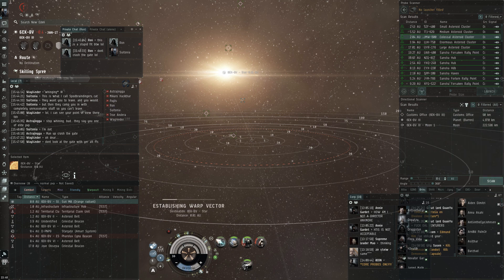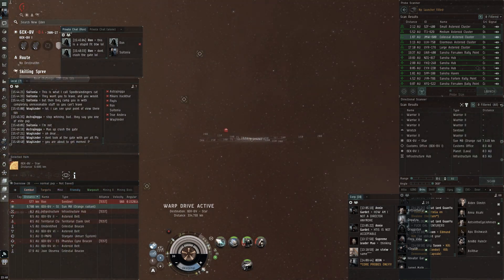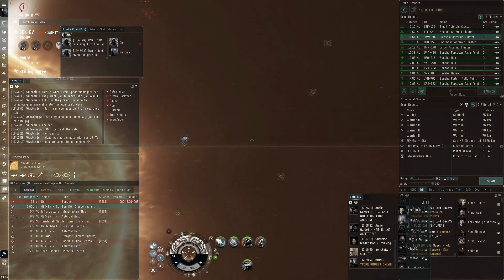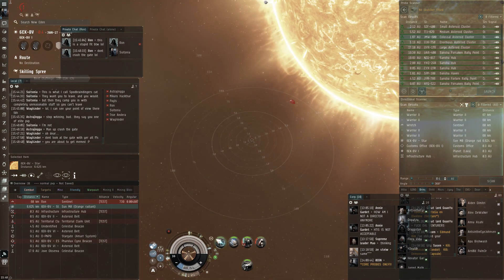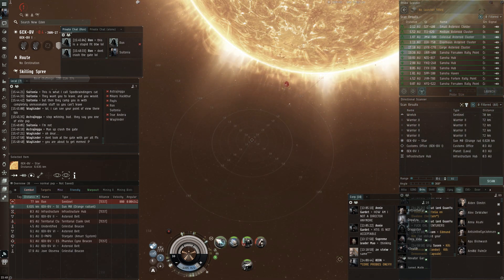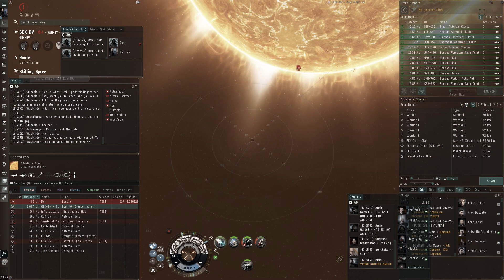I think as long as I land within 30 kilometers, as long as I can get one MWD cycle off right before he reaches me - my ship goes just under 4k a second with a heated MWD, so taking agility into account I can probably travel 30 kilometers in one MWD cycle and get the scram off. Here I land about 70 kilometers away so I'm assessing my options. I see he has Warrior IIs out which are pretty bad for me. I don't think I can defang a Sentinel, so my main thing here is to try and rush him.